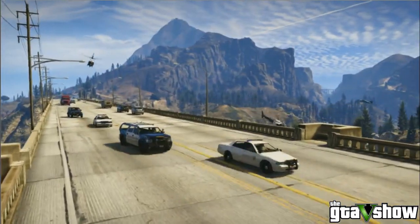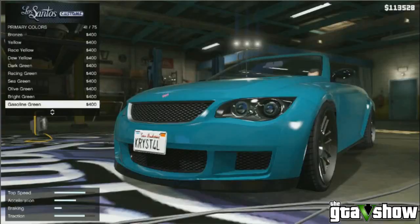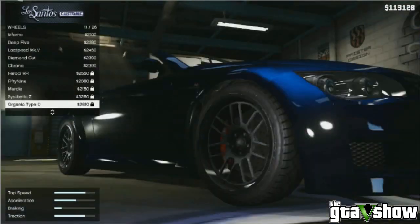The world is not only huge, it's packed with a vast array of things to see and do. So this is car customization - a long-awaited thing. There are 75 different colors you can have, whether or not you can unlock them straight away I don't know. And here are all the stats: traction, braking, acceleration, top speed.